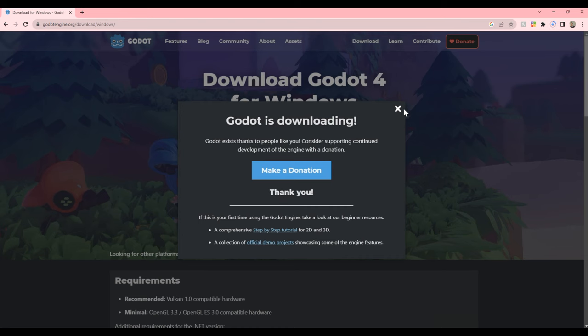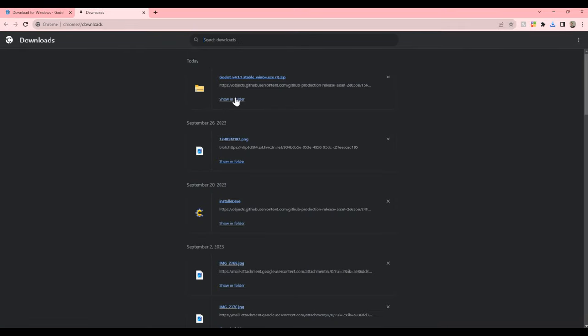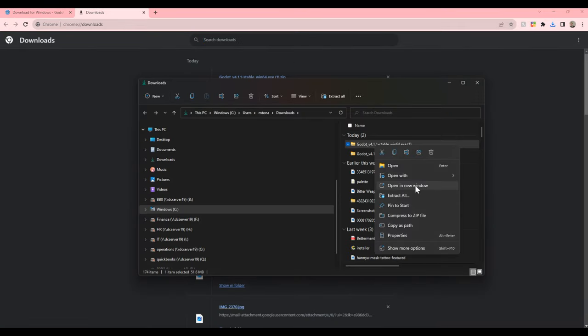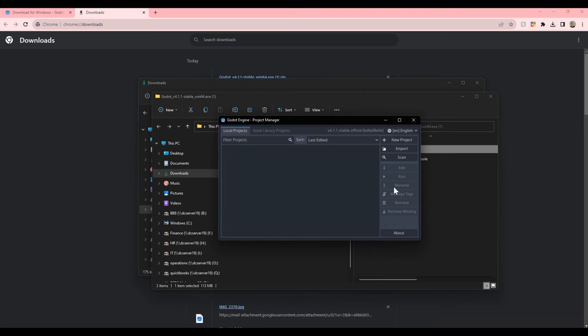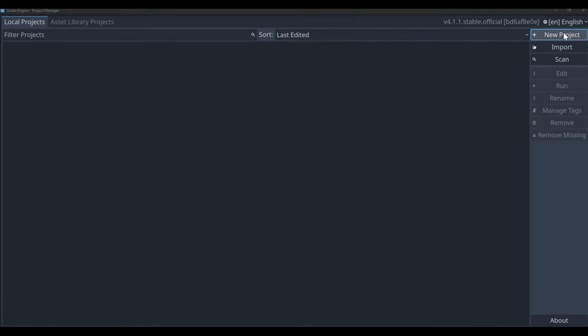Just Google Godot, go to their site, and click download. Once it's fully downloaded, go to the download location and extract it like any other download, then run the exe. You'll now be inside the initial Godot engine window. There are two options: local projects and the asset library. The asset library is great for templates, but we're not really going to be using it today.